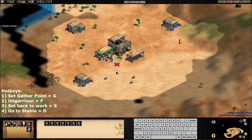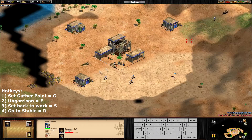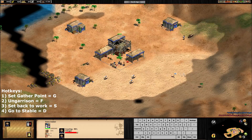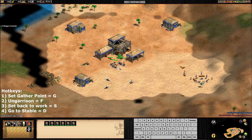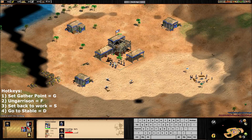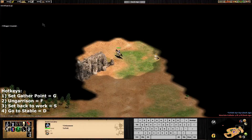Number three to the girl - finished. The next villager, the 18th, has to create a house again, otherwise we're going to get housed - and that's something we don't want. Let's create another house. Then ctrl 2, 3, garrison. And then right click on the sheep, and F to unload the villagers.